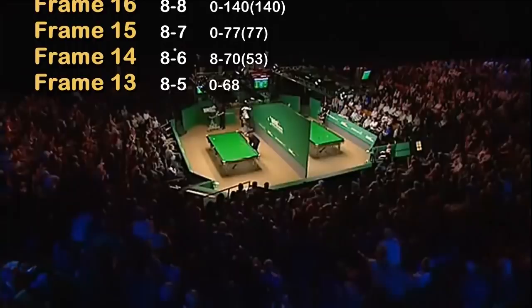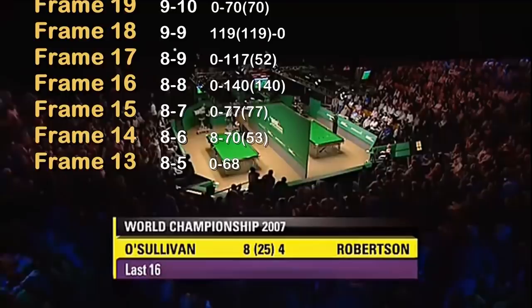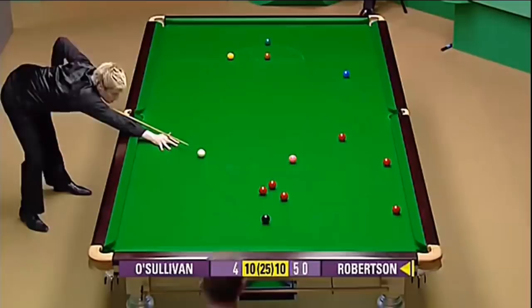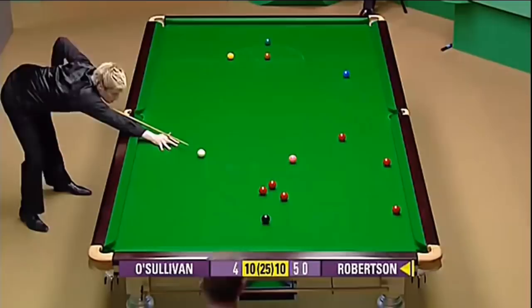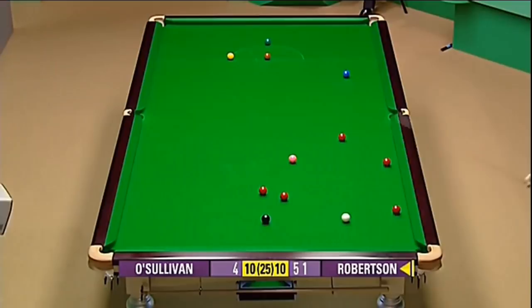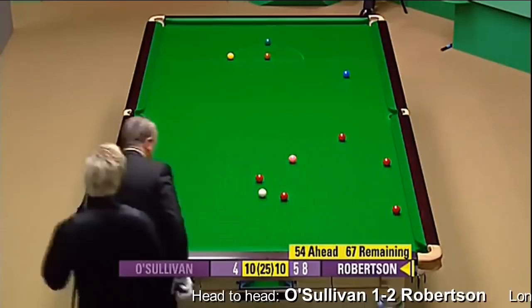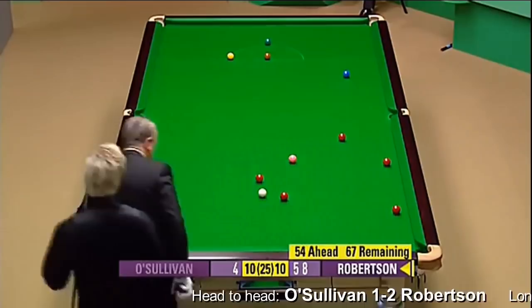Goes to the mid-session. He's four frames behind at eight frames to four. We had a tactical battle for about 14 minutes at the start of this frame. Just shows you this young Australian has the temperament. He certainly has the confidence. Probably the finest player ever to come out of Australia, Neil Robertson. Eddie Charlton held that mantle for many years travelling over to the UK, but this is a totally different player altogether. This fellow is something special.